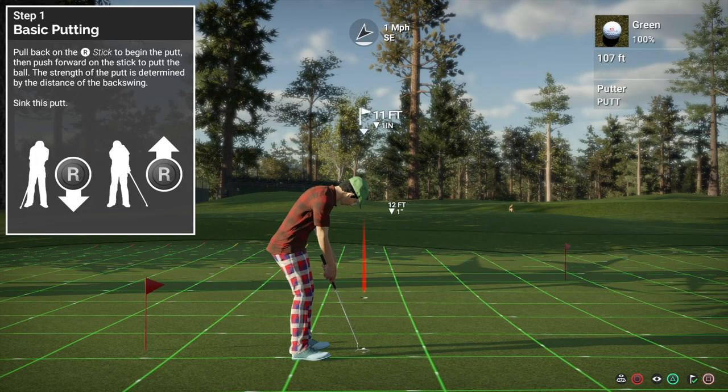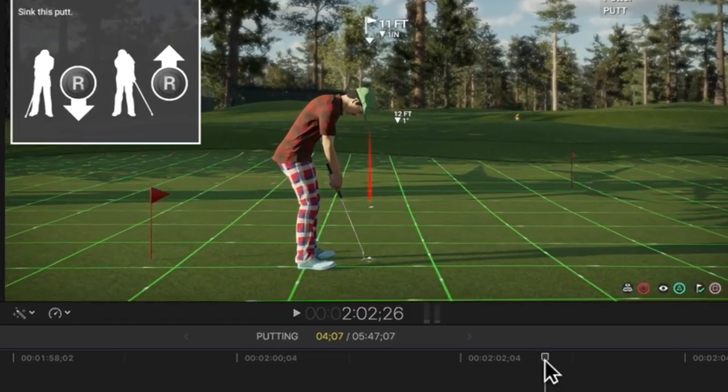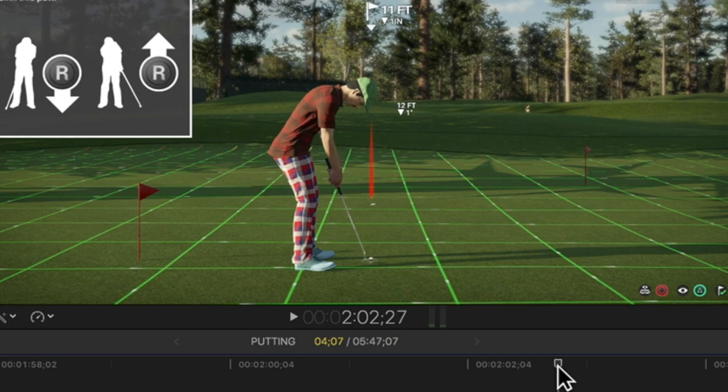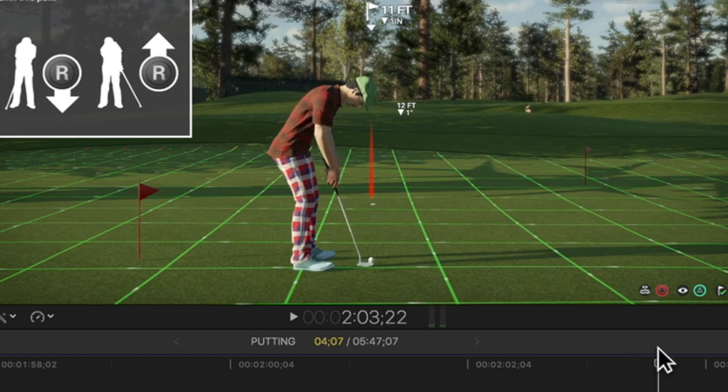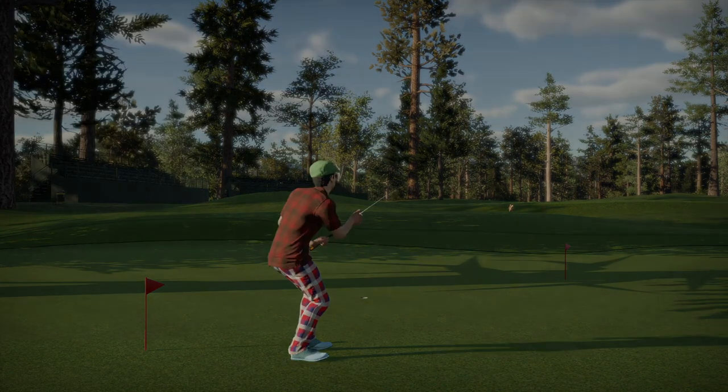I don't think we're really getting anywhere with putting tips on visual cues alone. What's more interesting is to look at the timing. This video editing software gives me a readout to measure the time between lifting the club up and pushing it down. Just be aware the number after the semicolon is the number of frames — recorded at 30 frames per second. I measured the starting point at about 202.25 and the end point at about 203.22, which works out at 0.9 of a second for about 10 feet. I'll go into much more detail on timing for various distances in the next section.